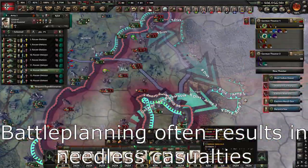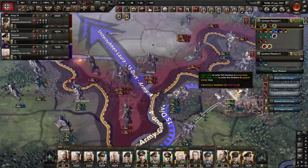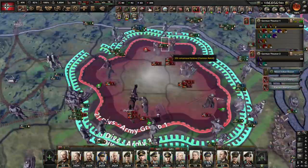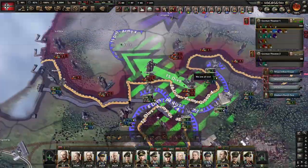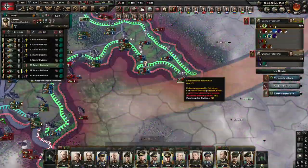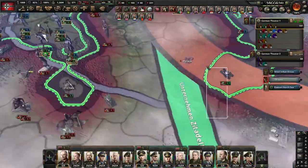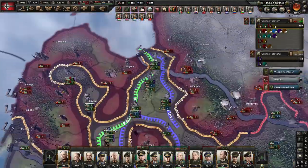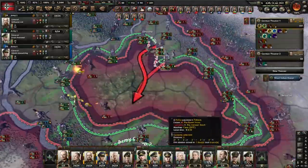You do Anschluss as soon as it's available and go down the political tree. Germany is more than likely going to be the one that starts World War II via the focus Danzig or War. The Czechs will only resist if world tension is high on historical. After invading Poland, going around Maginot will give war goals on the Benelux countries to go around France's Maginot Line, which is a series of level 10 forts that would cause high casualties to Germany if attacked.